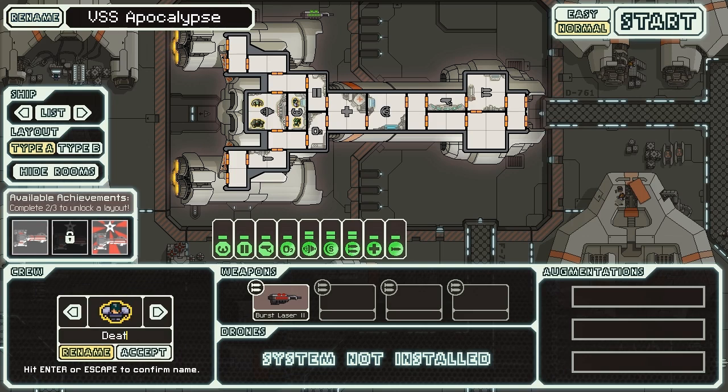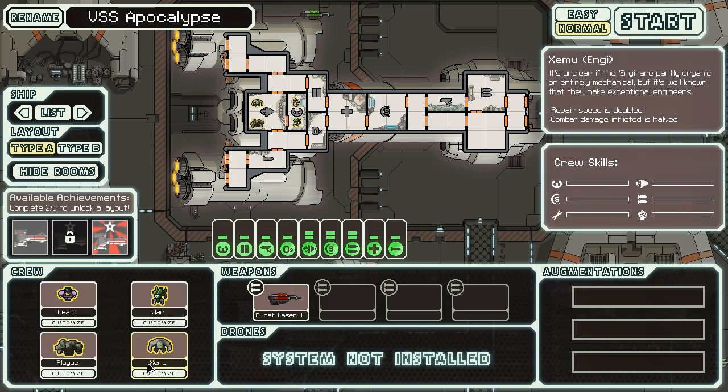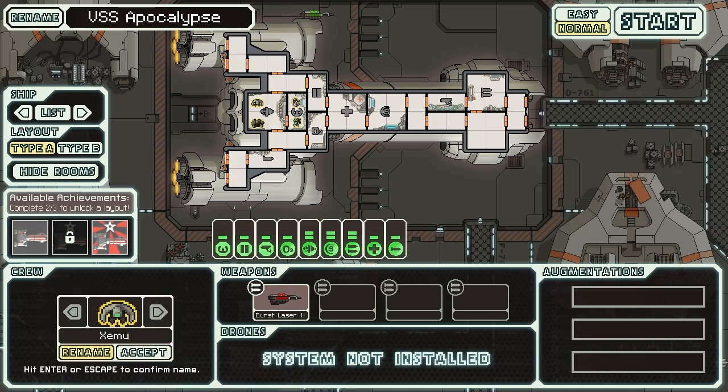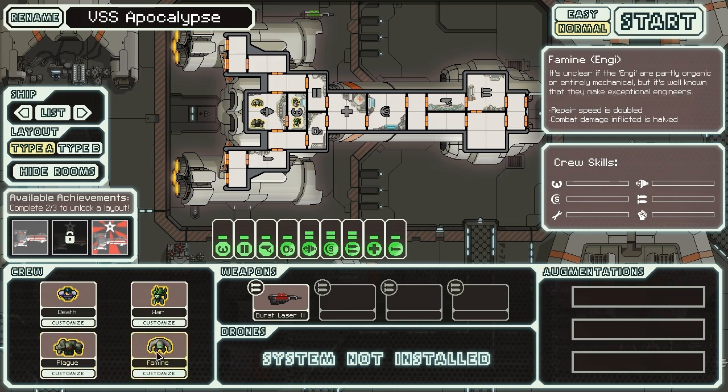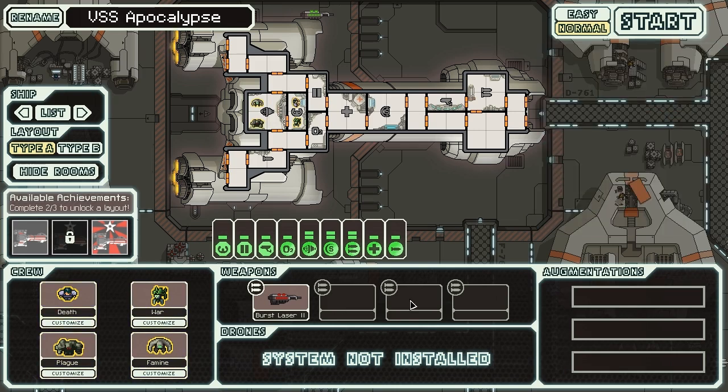We'll rename our human crew Death, and our Mantis War. Our rock crew member would be Pestilence, but that's a little bit too long to fit, so we're going to use Plague instead. And our Engie can be Famine, because I doubt the Engie eats anything anyway. So that's more or less appropriate - Plague's immune to disease, Famine doesn't eat, War fights, and Death is people.